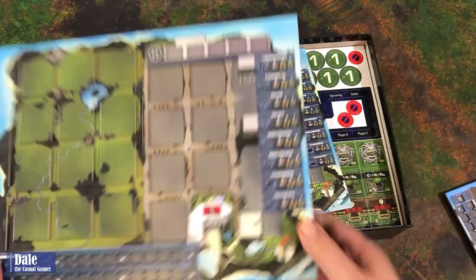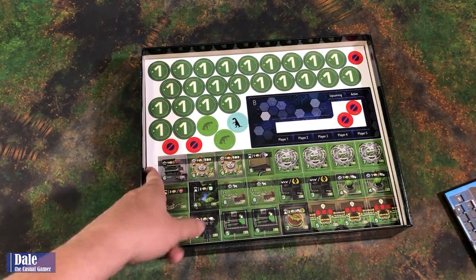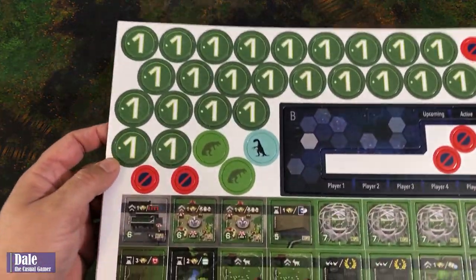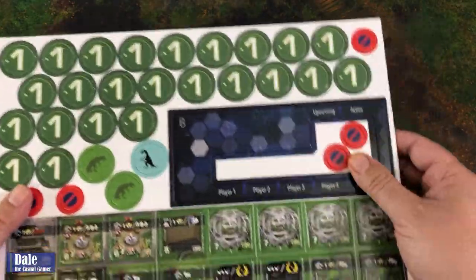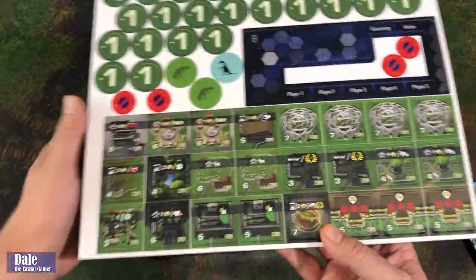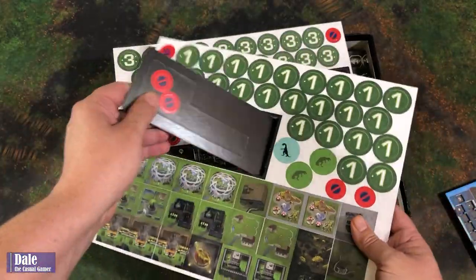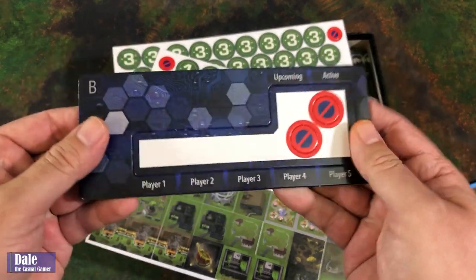So five of those. Then some punch-out boards for tokens. Looks like we've got some money, blocking tokens, some random tokens, overlay, and then some of the buildings we can construct. On the back side, as you can see, these are going to punch out fairly nicely. Good cardboard here.